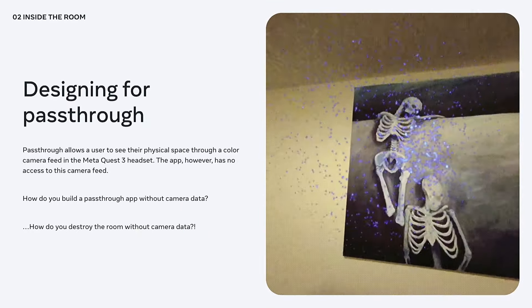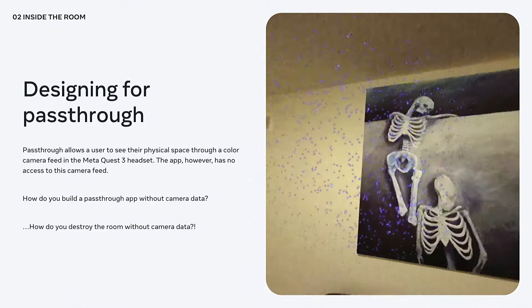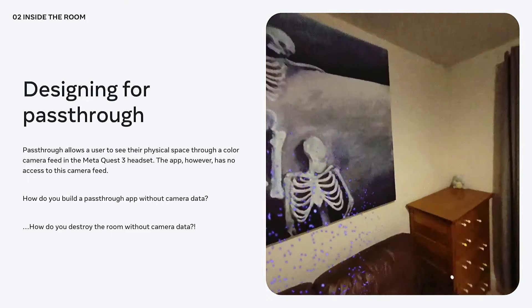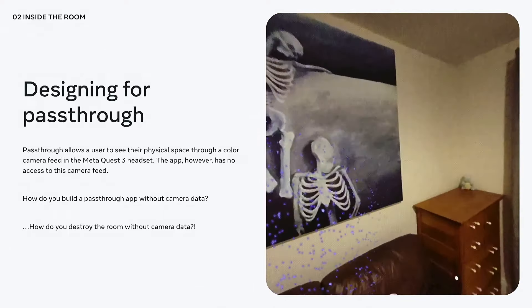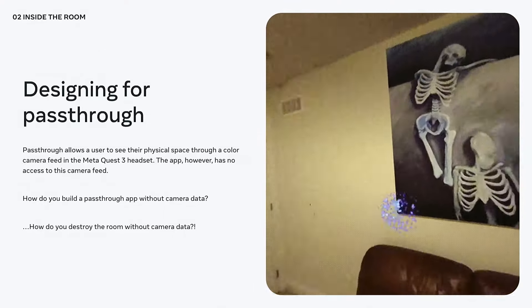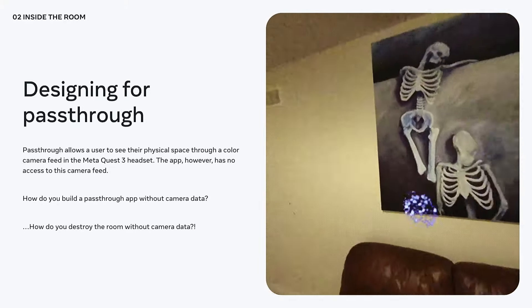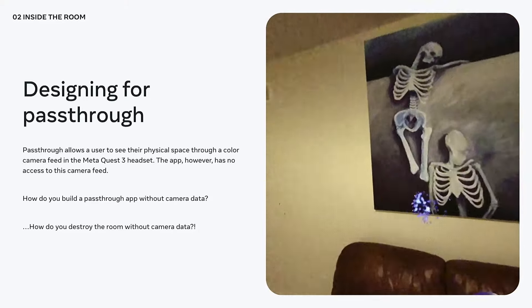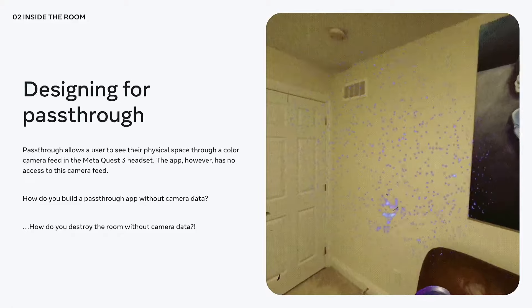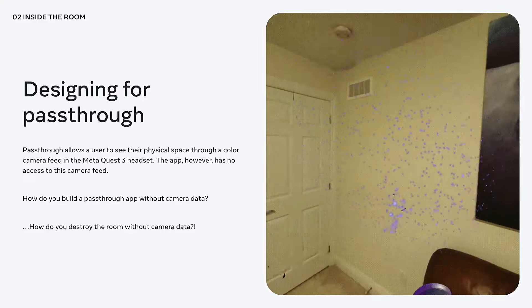An important topic when designing a room-based experience is how you'll work with pass-through. Pass-through is the Presence Platform API that gives you the headset's camera feed. To work with it effectively, you need to understand how it works behind the scenes — because in a very literal sense, pass-through is working behind the scenes. The device runs a completely separate process to capture a color camera feed and display it alongside your app. Your game does not have access to this camera feed.